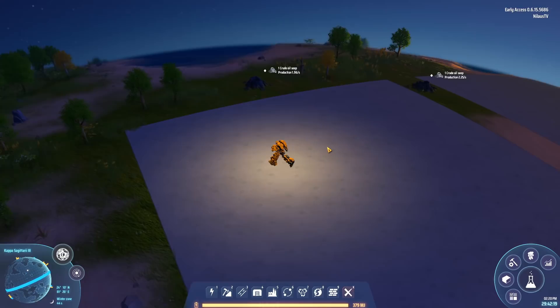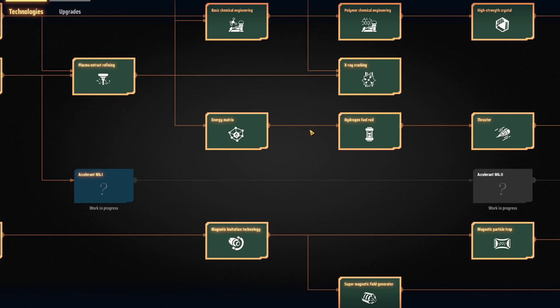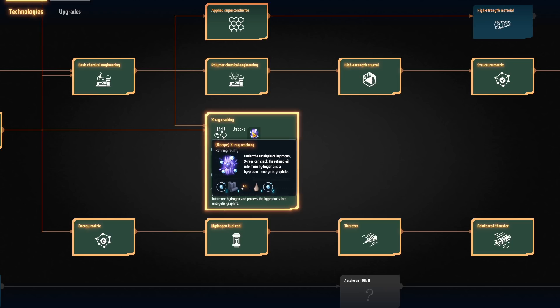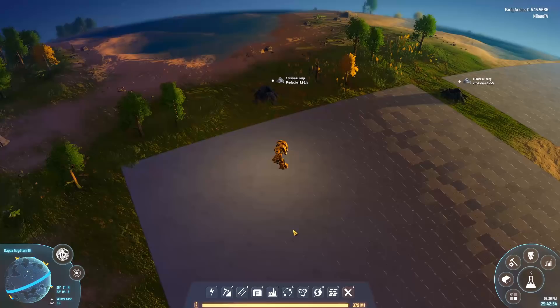You will need to get into some oil in order for this to work. There will be two stages: the first is how to make the first 400 red cubes. Once you have the first 400, my strong recommendation is to build a little hack to get them, then spend those 400 on x-ray cracking, which will give you a much more repeatable and sustainable design.